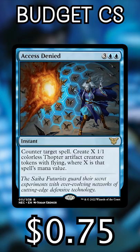Access Denied, $0.75. Holding up 5 for a counterspell is a lot to ask, so you need to be willing to cast this, get your tokens, and utilize them next turn.